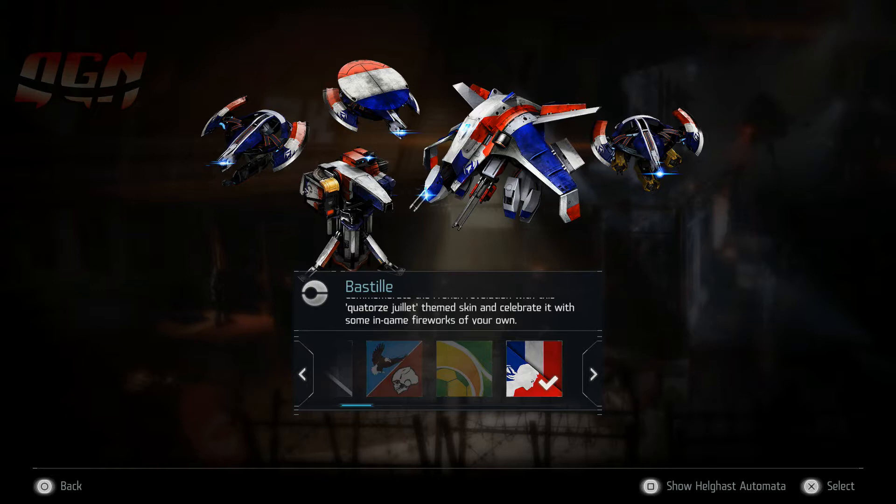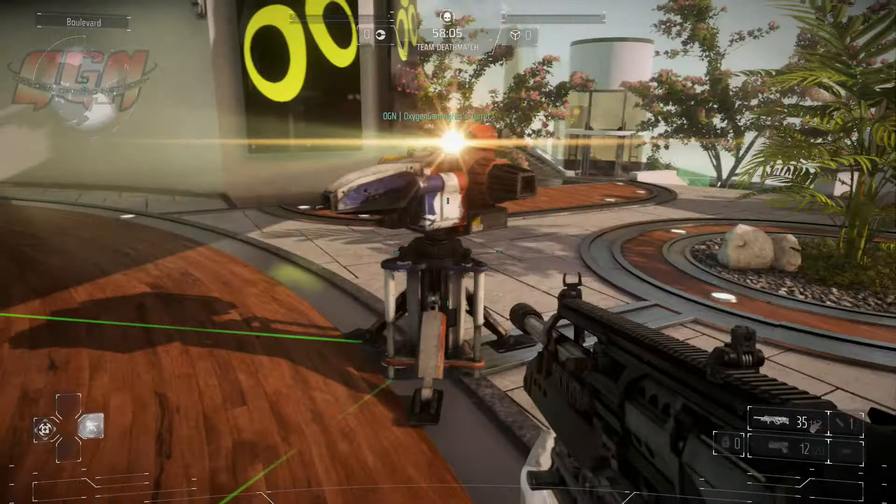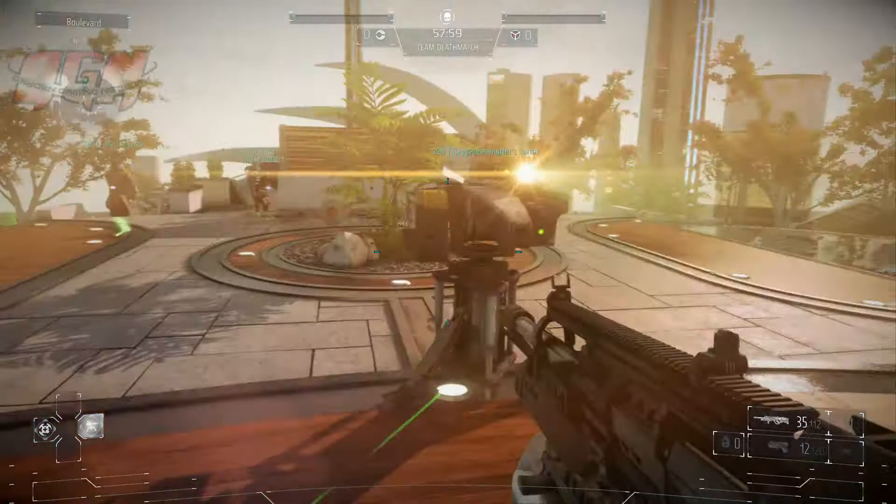Hey, what's going on guys, Justin here from OGN. Commemorate the French Revolution with this 14th of July themed skin and celebrate it with some in-game fireworks of your own. We're gonna look at another skin pack for Killzone Shadowfall today — the Bastille Day skin pack. Just like all the other skin packs, this appears across multiplayer, co-op, and campaign, and you can pick it up in the PSN store for $1.99.